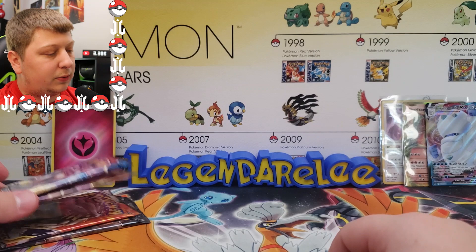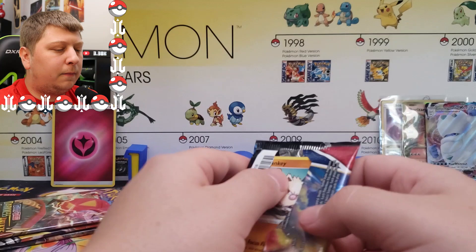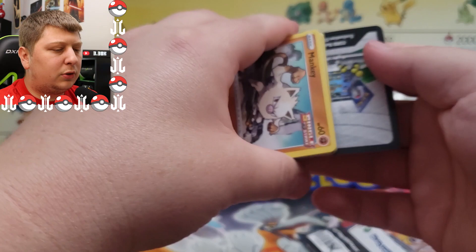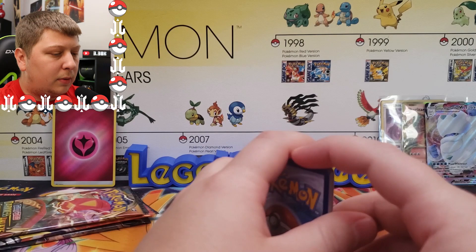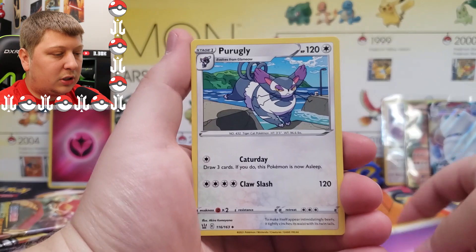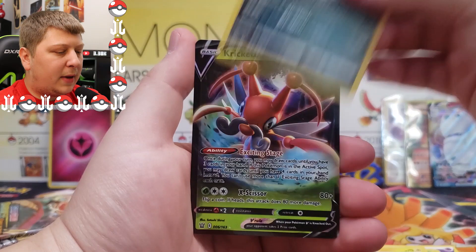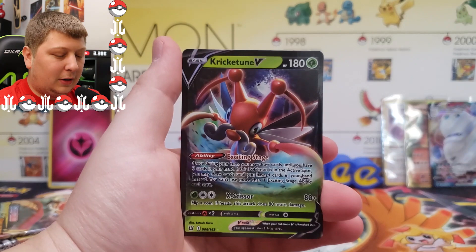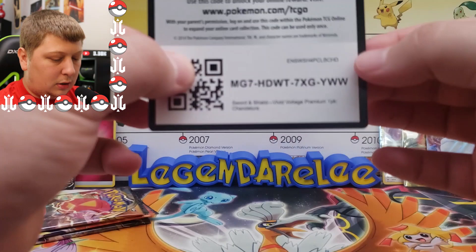Four packs left. This one is Battle Styles, the most recent set. I think this Friday is the pre-release for Chilling Reign. I'm going to try to get my hands on some pre-release kits or boxes, but my local game store hasn't even put them out — they've got Booster Box pre-orders up but nothing for the pre-release boxes. We got a Mankey, Horsey, Hawlucha, Shimeco, Hachirisu, Gilbat, and a Kricketune V. We're actually getting a lot of pulls.